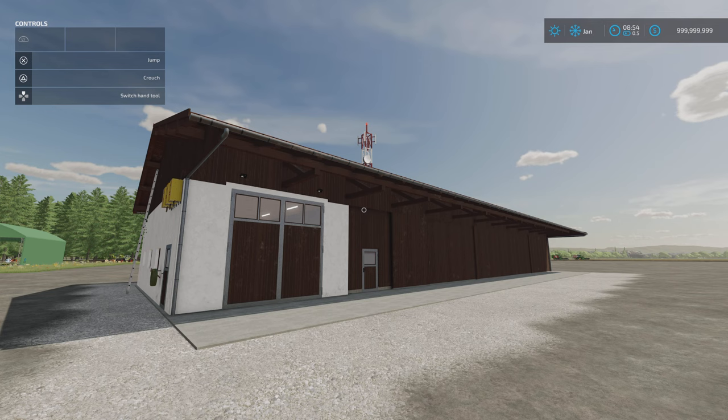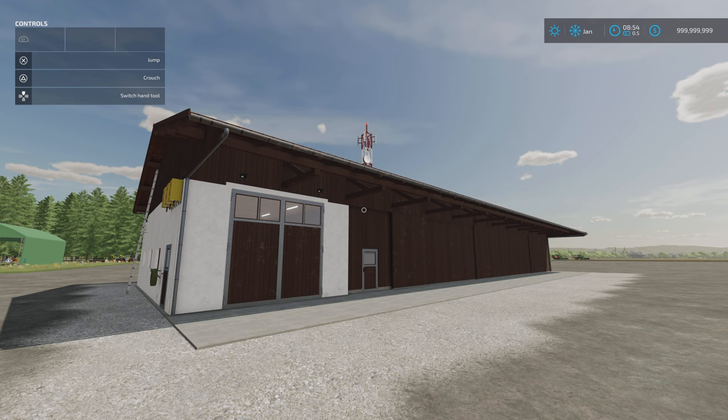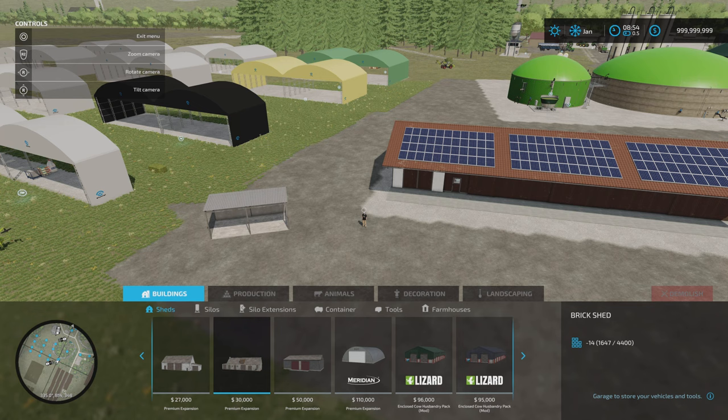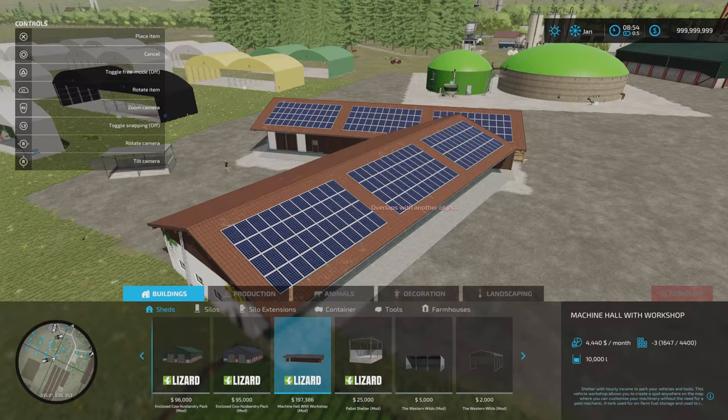Next we've got the Machine Hall with Workshop by Agra Modding. 24.89 megabytes download, 51 slots on console, 197,386 to buy. This does come with solar panels on the roof and will earn you 440 pounds, euros, or dollars per calendar month. Under build mode in sheds, slot count will come down to three for any subsequent one. You can see the solar panels on the roof — no colour option on this.